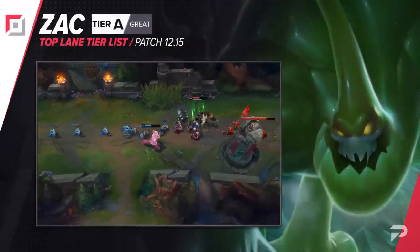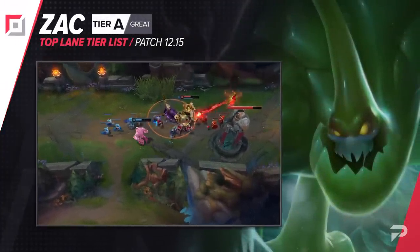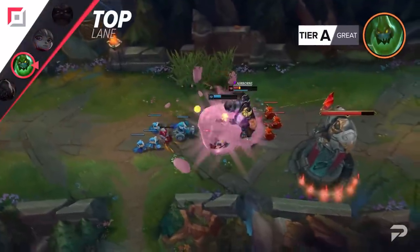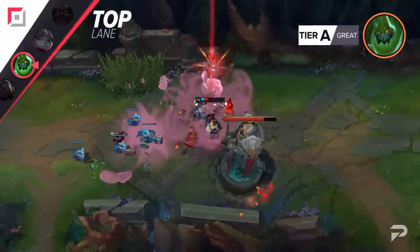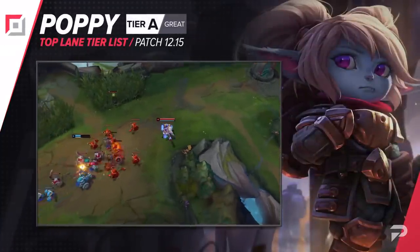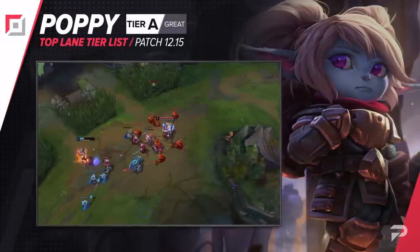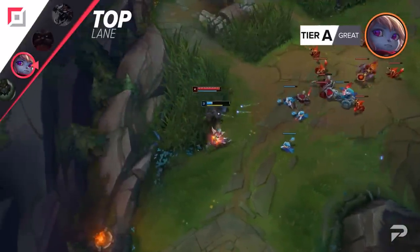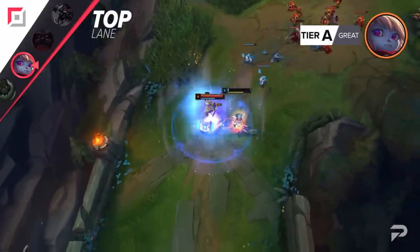After several patches of being really high win rate in the top lane, Zac has fallen off quite a bit, so we're moving him down to the A tier. He's a bit more situational than before, but not so situational that we have to put him in the B tier. Poppy's tier placement is basically a wild rollercoaster ride. She shifts so heavily depending on what's in the meta, and right now she's on the downswing. She's never really a bad pick, so she's still solid enough to make the A tier.